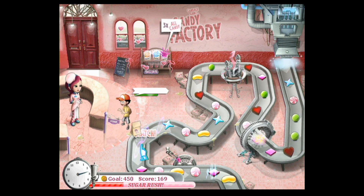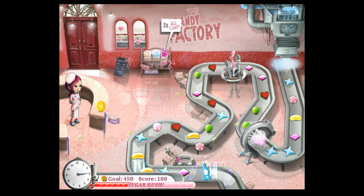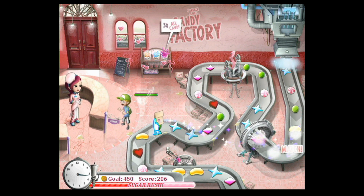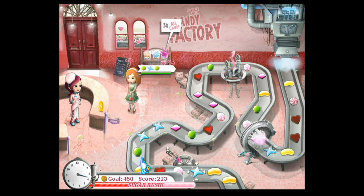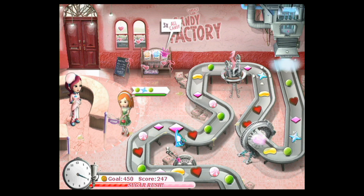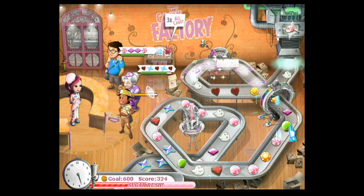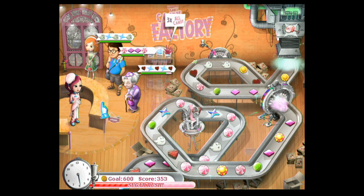Another layer of challenge is meant to come from the customers themselves, because the customers have different preferences of candy, different patience levels, and they all interact with each other in passive ways. Using the customers' preferences to your advantage can obviously give you much more score, so that way you can reach the required amount of points and succeed — which is making it to the next level. The game gets harder as it goes on with the introduction of more customers that want more complex orders of candy, and have different preferences and different patience levels, and so on.